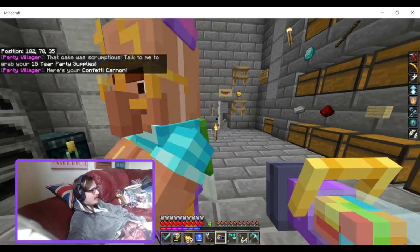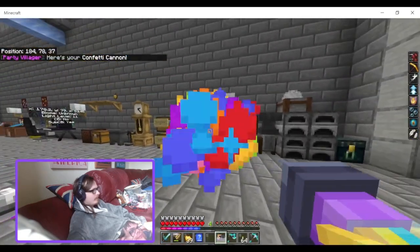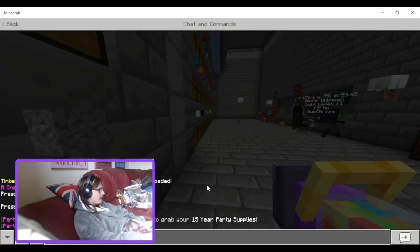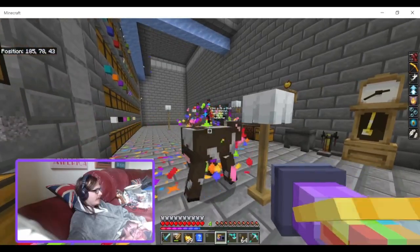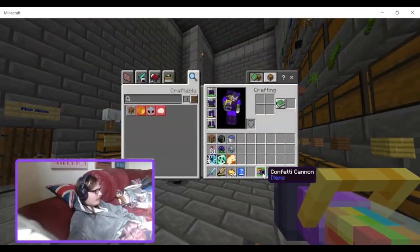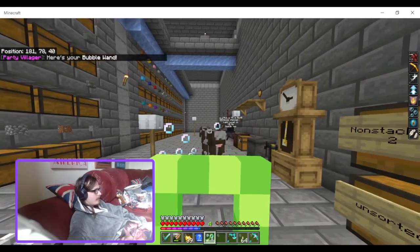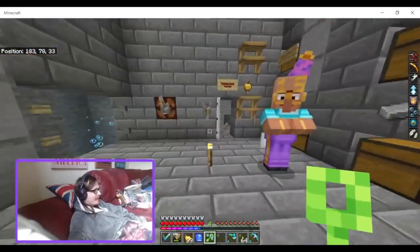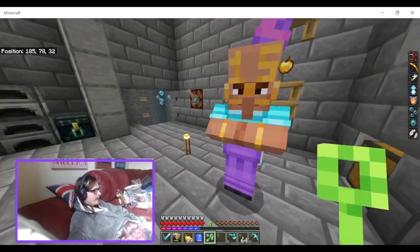Here we have the party supplies. You just click on them and get the item. First up: the confetti cannon — boom, boom! It does not do damage, which is cool. Next item: the bubble wand. It makes bubbles — you can see the air bubbles. Not sure why it has a cooldown, but it does.